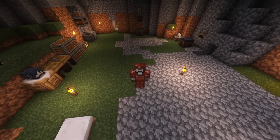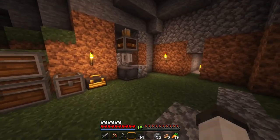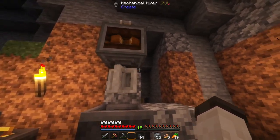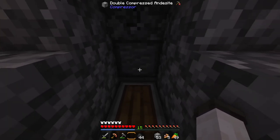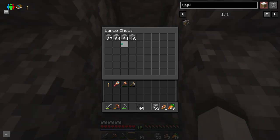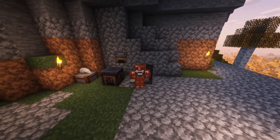Hello everybody and welcome back to episode 3 of the Create Astral modpack. In the previous episode we went ahead and got started on some basic automation with the Create mod — we got our mixer set up, our mechanical press, as well as an automatic andesite generator. I did AFK a little bit while editing and we managed to get 27 andesite. It is a little bit slow; supposedly it's 1 in 6 but it seems a lot lower than that. Still, it's a really good passive way of generating andesite.